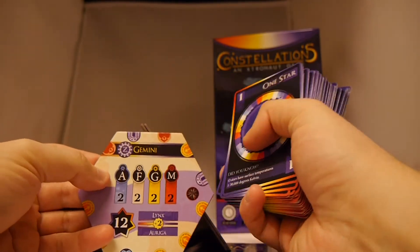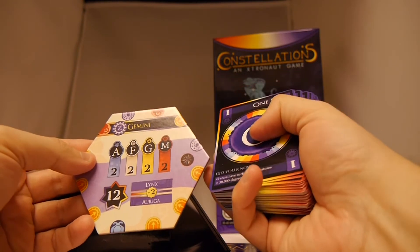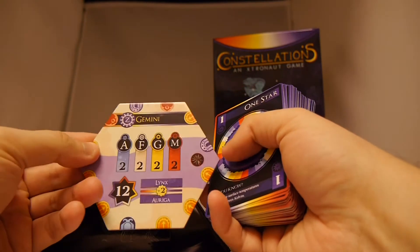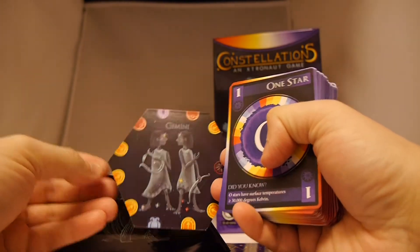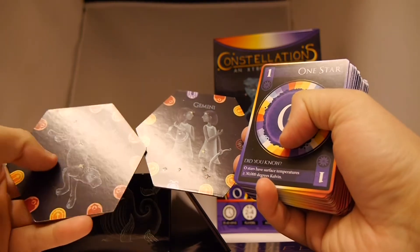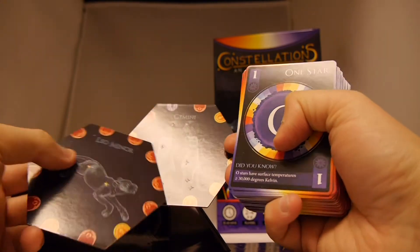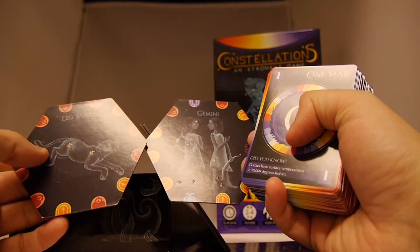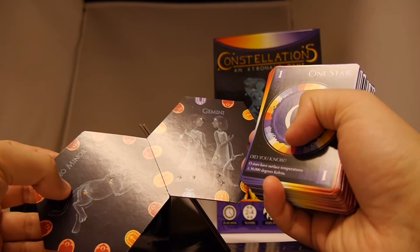We can see here that Gemini has two A's, two F's, two G's, and two M's. You basically need to collect those cards to be able to play Gemini. Once you're done, you take the tile and play it on the board, matching it up to other stars that are other constellations. The more edges you match, the more points you score — so it's not just a resource game with the cards.